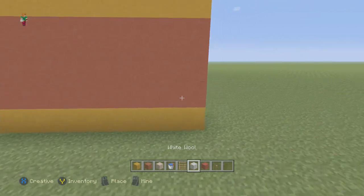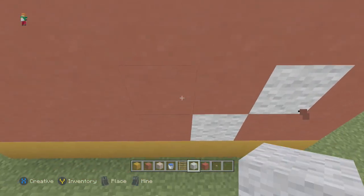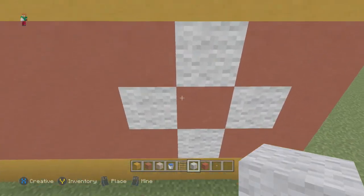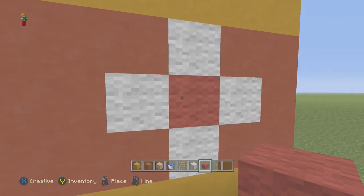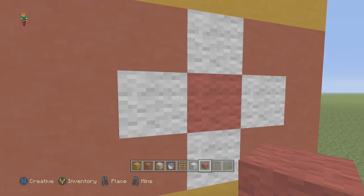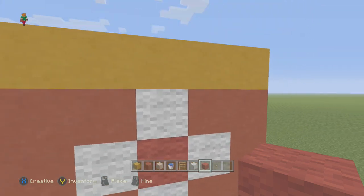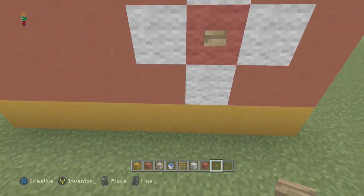Next, you're going to go in by 3 from the right side, throw in some white wool, and make your target. Then take red wool and put it in the center — it has a different texture from the rest of it, so it stands out as the target. Throw a button on it, because you need the button since you'll be using a bone arrow and it will activate it.